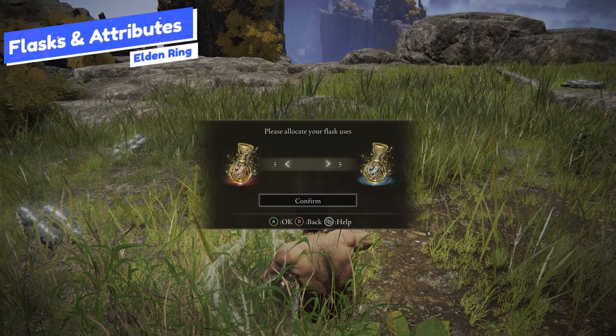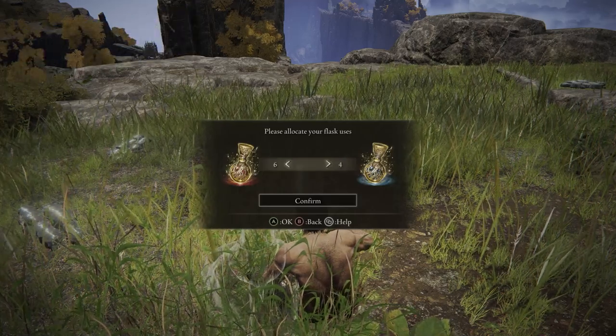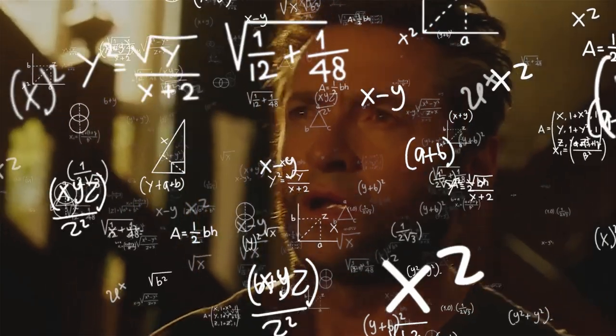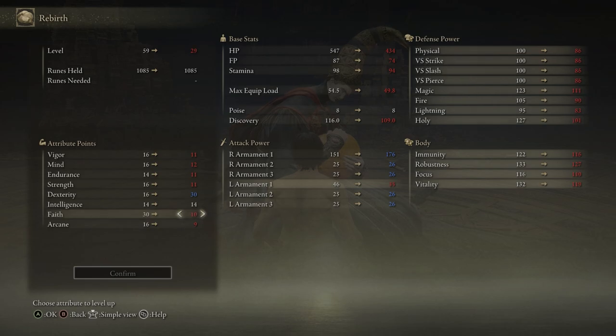For your flasks, I think that Wolverine drinks a lot of scotch, so we're practically just going to be going health for the most part. You'll have probably two flasks in FP just so you can use your bestial abilities. For your attributes, faith and dexterity are your primary stats — primarily dexterity for the hook claws, as that's going to be our main scaling attribute, and then faith for all of the bestial incantations. Vigor and endurance are also very important: vigor to give you more health so you can survive a lot of attacks, and endurance to roll, dodge, and deal damage back at enemies.